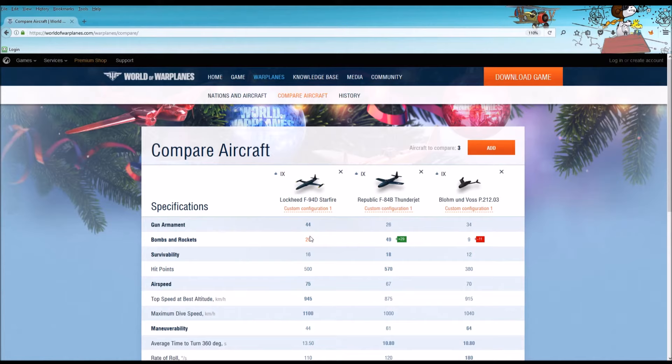Bombs and rockets: the Thunderjet line of multi-role fighters is very powerful and is equipped with a lot of bombs and rockets to take out ground targets. However, the Thunderjet does not have salvo-fired rockets to deal with other aircraft, whereas the P-212-03 does have rockets and they're quite good. Survivability: the Thunderjet is slightly more, the P-212-03 slightly less. You can see that in the hit points, although the P-212-03 is much more maneuverable, so that may come into play in terms of survivability. It may not all be about hit points.